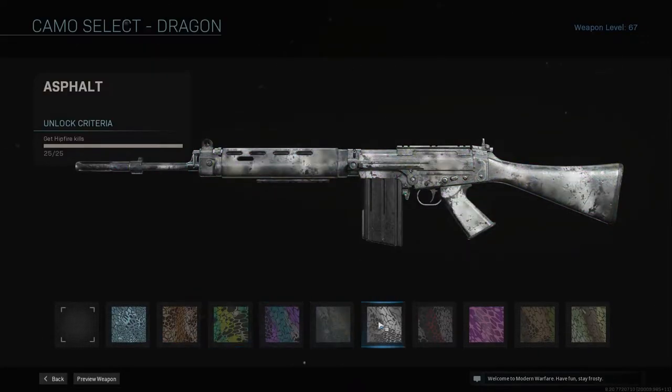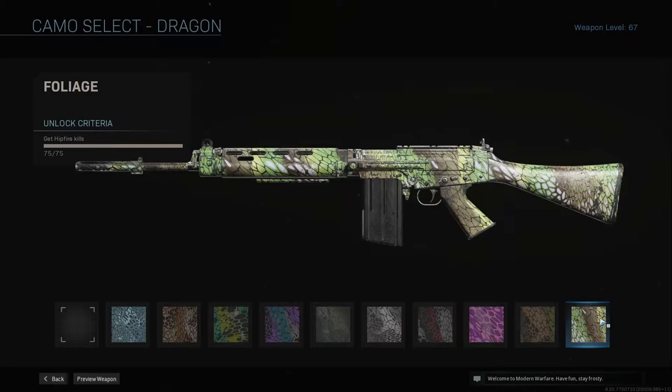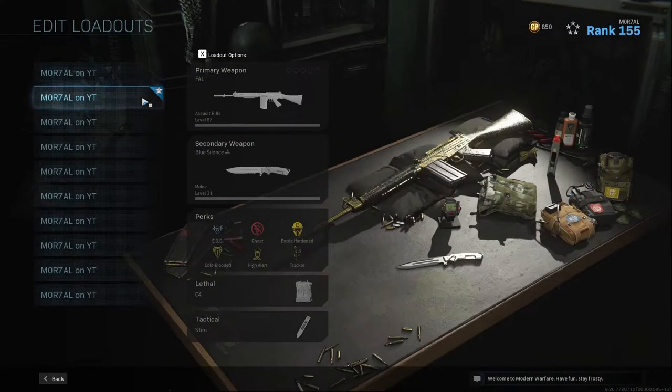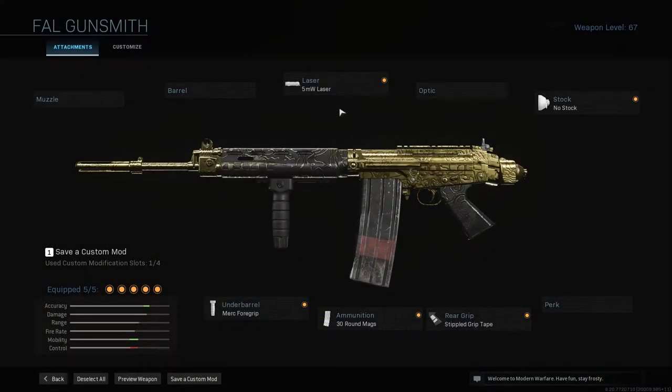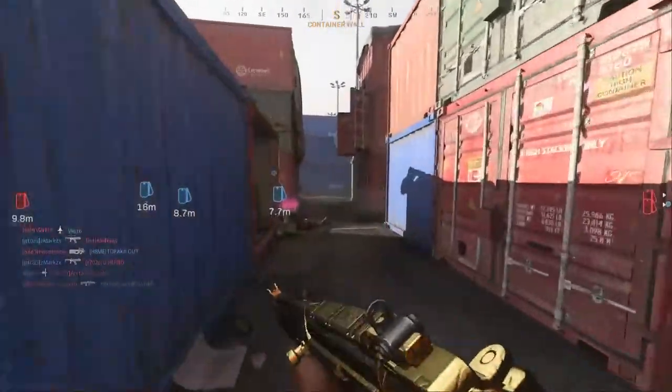Then we have dragon. You just gotta get hipfire kills. Also another passive one, kinda, but at some point you may need to focus on this. I do have a class setup for this: the 5mW laser because it increases hipfire, same with the Merc 4 grip. 30 round mag because you're gonna miss a few. The stippled grip tape so you can sprint to fire faster. And then no stock so you can move around faster, because you're at a disadvantage not being able to aim, so you might as well get as close as you can. That counts.